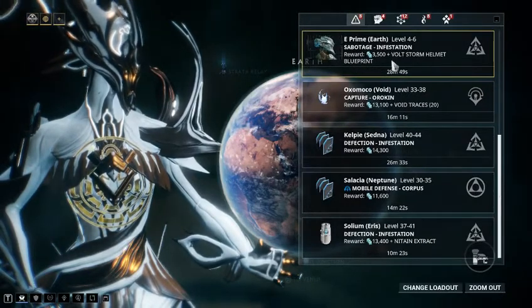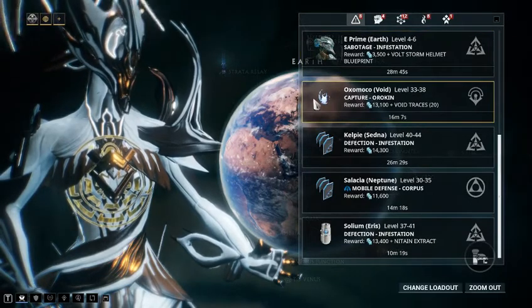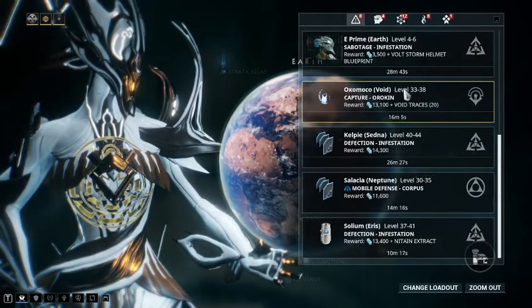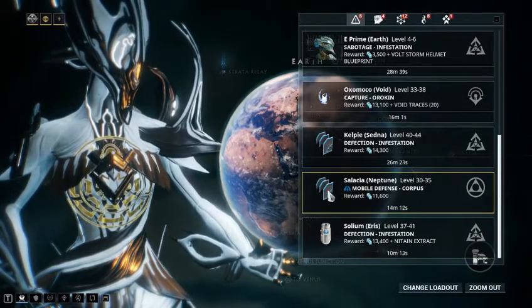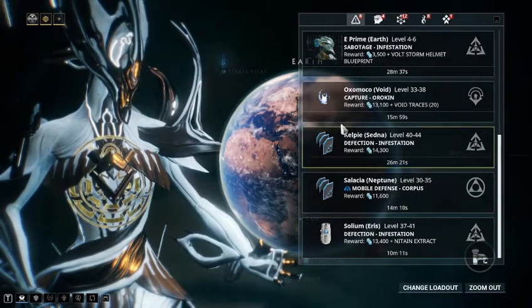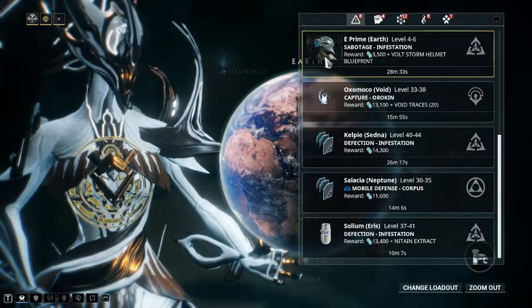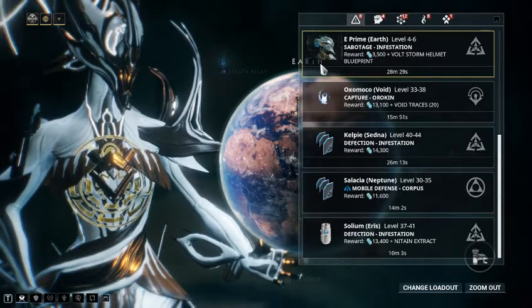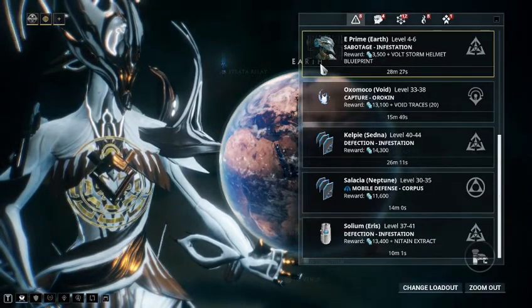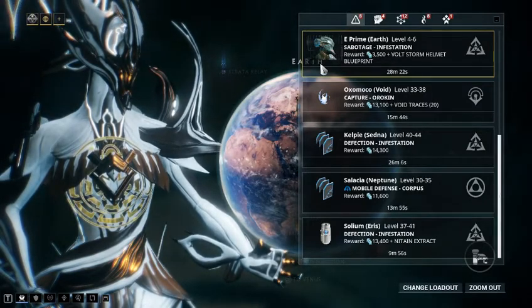Alerts will give you cosmetic items like Storm Helmet, component items like void traces or Nitan Extract, credits, or blueprints. Blueprints are not cosmetics — they are things like Jaw Sword, Dark Sword, or Heat Sword. These are weapons you can't pick up anywhere else in the game; you pick them up through alert missions instead.